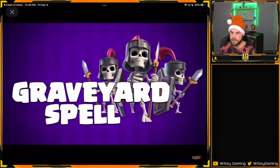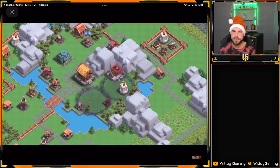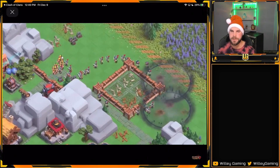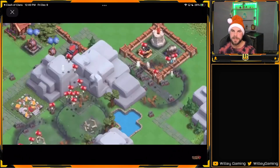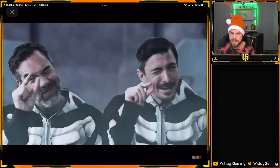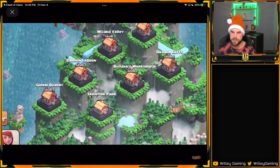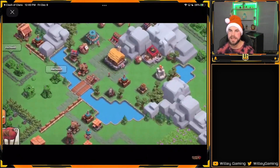In the sneak peek video they announced the graveyard spell and a new district for Clan Capital. I really didn't expect anything new for Clan Capital in this update, but I was wrong — we are getting the new district, the new spell, and customization for those little huts. The graveyard spell is pretty cool: whenever housing space goes down, it spawns skeletons there, which is a neat little thing. The new district is called Skeleton Park, and that's where you unlock the new spell. You can also see a few new defenses with that.